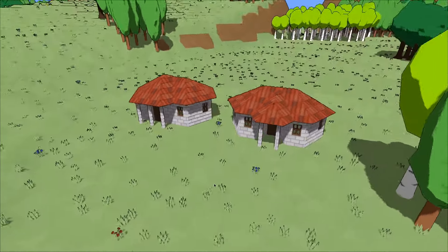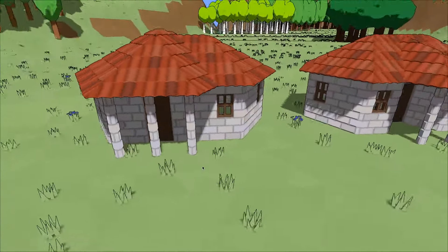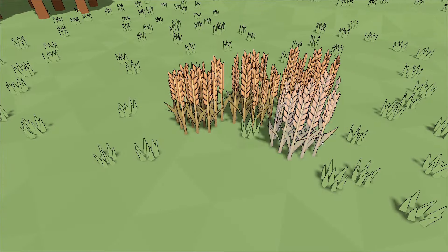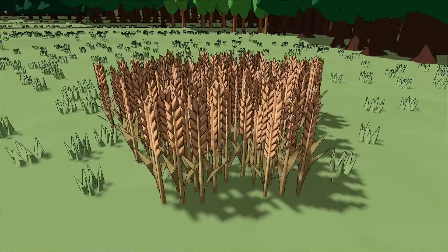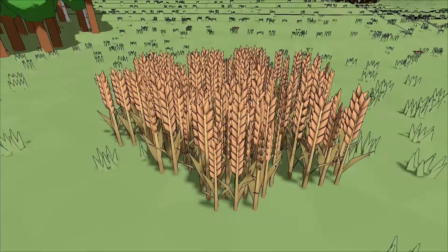Then I felt like these houses need some outdoor decorations, otherwise the village looks a bit too dull and empty. For some reason I felt some inspiration and made this wheat model. I like how it looks, but if you zoom out it starts to flicker a lot. I'm pretty sure I can solve this problem by using some anti-aliasing and a less detailed model when the camera is far enough.